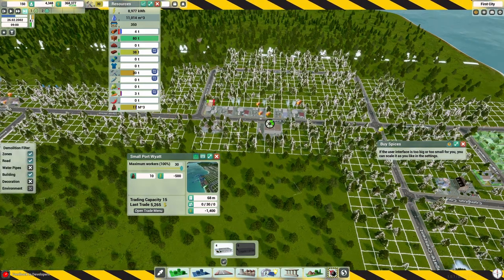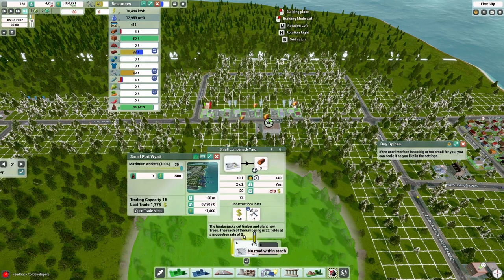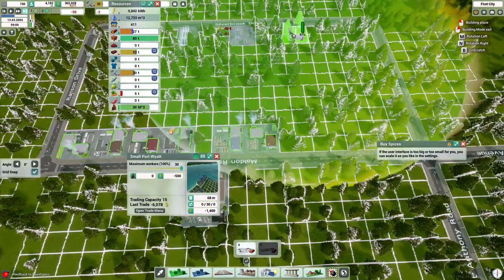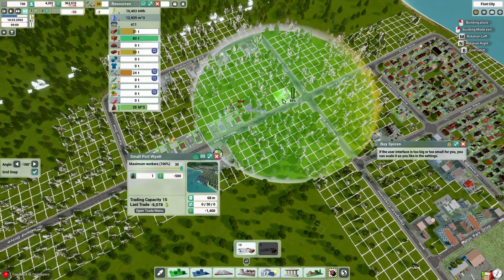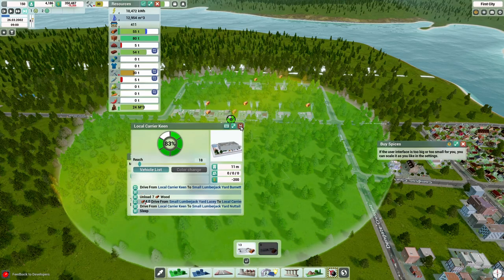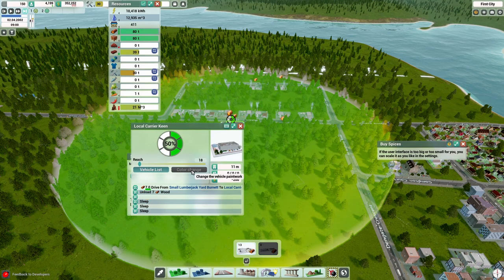We wanted to move that carrier over a little bit so that it limited exactly where it was, and I was able to control the reach better when it was centered in the area of all the lumber we're going to be producing. We're going to lay down a few of these buildings — some aren't at 100%, but that's okay. We're not doing a min-max run here, we're just learning the game and growing it. We'll have to add another carrier eventually to handle all the demand from the different lumberjack stations.